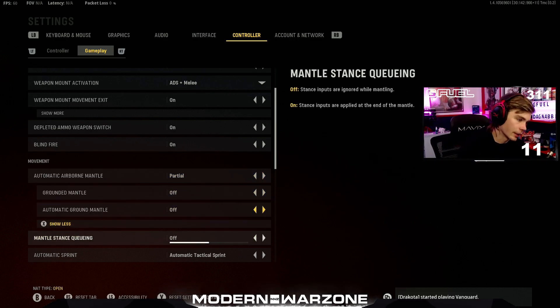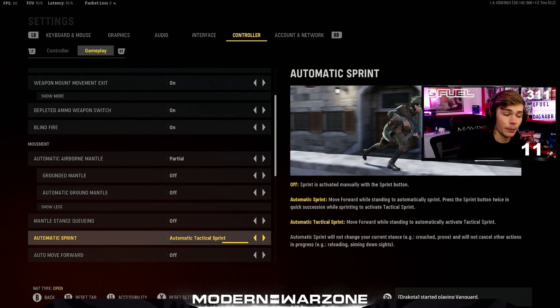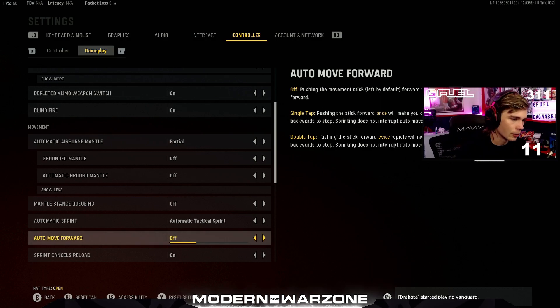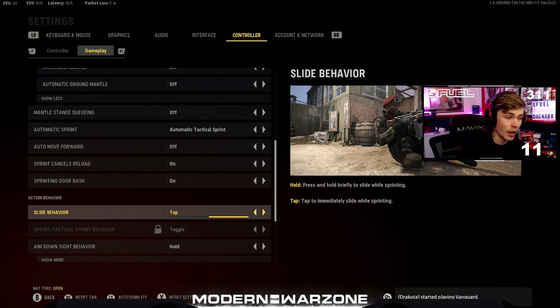Mantle stance queuing I have off — if I had it on, it would keep me crouched after mantling over something, and I want to be standing up. I play with automatic tactical sprint on. I turned it off for a while because of slide canceling, but the previous trick made a world of difference. Honestly you don't have to use tac sprint — you can hold angles and play slowly and do well. Auto move forward is off, sprint canceling reload is on, sprinting door bash is on.